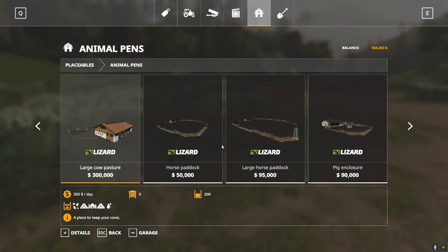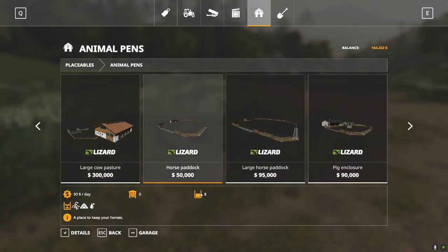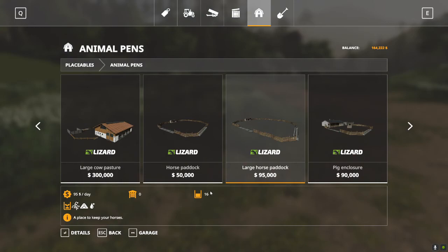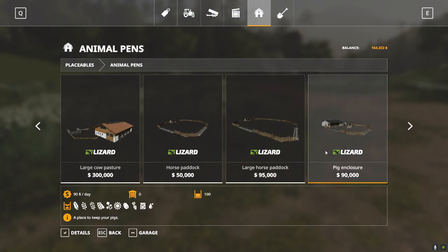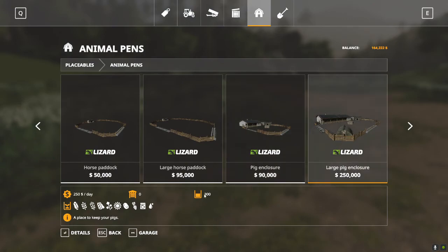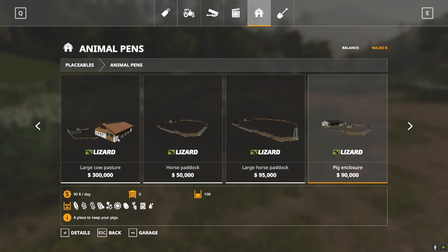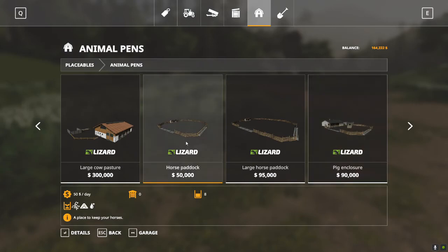I'm looking at two different horse paddocks: a large and a regular. The difference is you can see the number eight, meaning this will hold eight horses. The large paddock will hold 16 horses. The same goes with the others — a pig enclosure will hold 100, and a large pig enclosure will hold 300 pigs. That's the difference between regular and large, and that's across the board for chickens and everything.